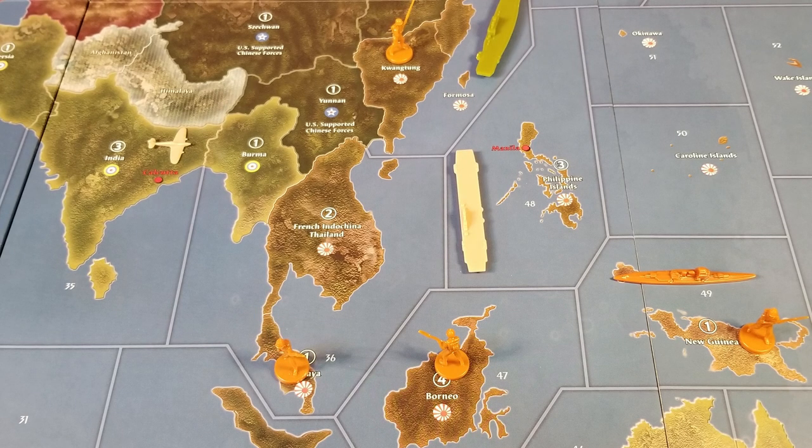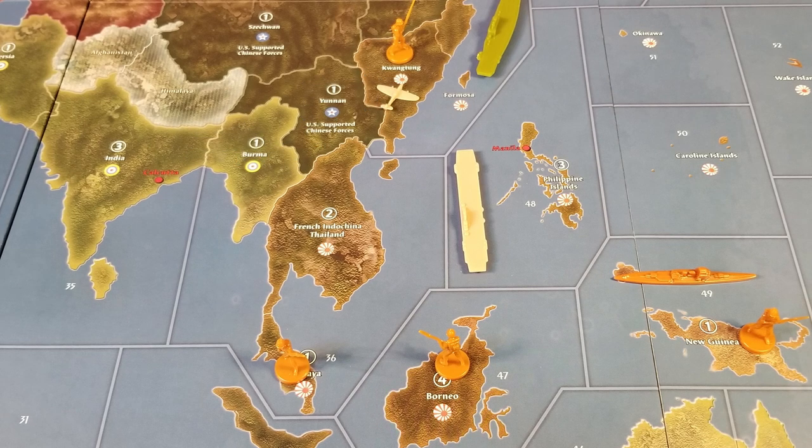Option number three: the fighter can attack the unit in Kuangtung. It uses three moves to get there, and has one move left. It can land in any of the American-controlled territories, or with the permission of the American player, the fighter can land on the American carrier already in Sea Zone 61. Or we could use that UK carrier again — it can move from 48 into 61 and catch that fighter. Quick note: if you're playing Axis and Allies Online by Beamdog through Steam, you're not allowed to land fighters on friendly carriers. I'm not sure why. Maybe this will change later, but when we shot this, it wasn't a thing.